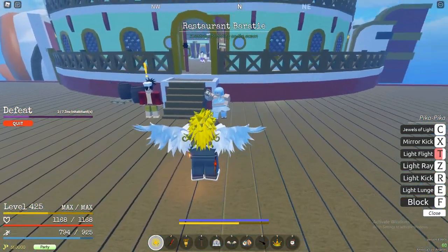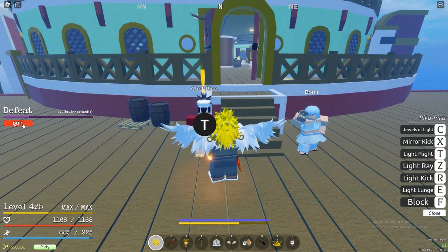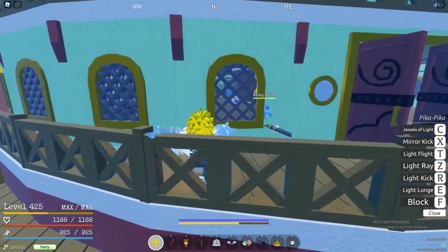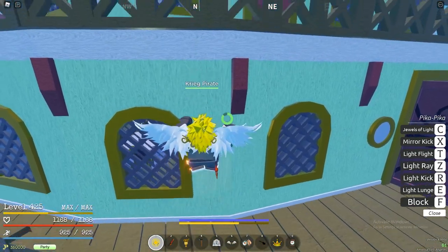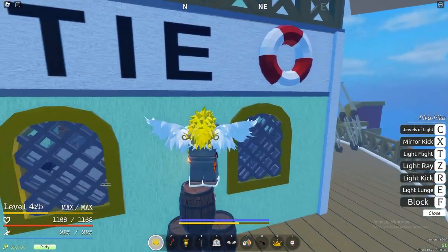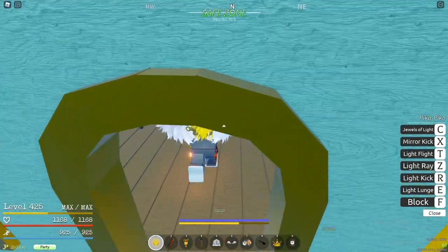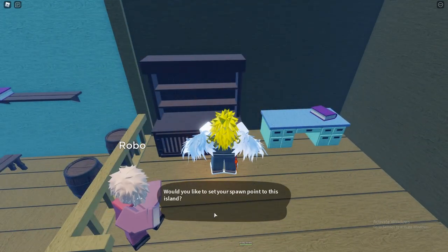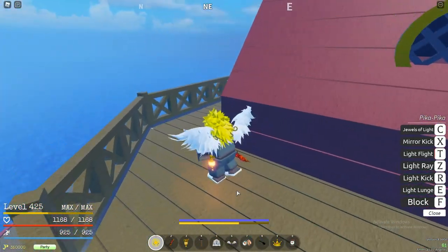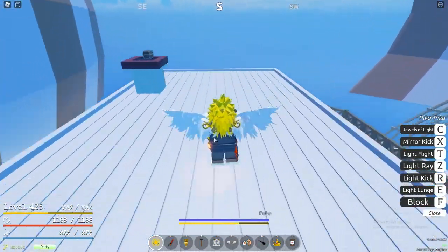We're already here at Barate. The NPCs are pretty fast at aggroing here, so I recommend coming to the side and climbing up by pressing control to reach Robo without getting hit. Get your eternal pose and set your spawn. You can also get Blackleg fighting style here — it's not race exclusive like mink fighting style, and it's arguably the best fighting style in the game.